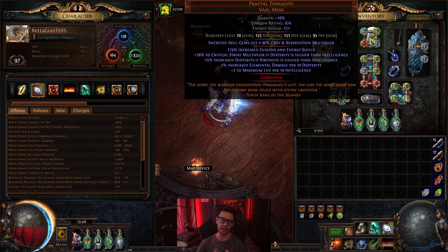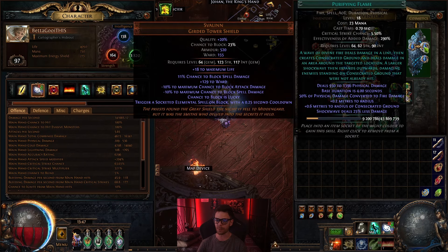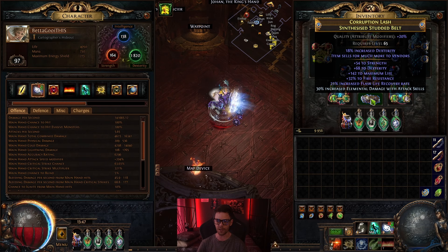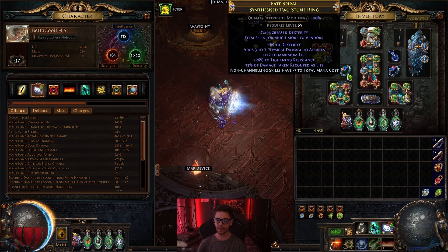For your helmet, you need a Fractal Thoughts with socketed skill gems having 90% cost and reservation multiplier so you can fit your auras. The shield remains exactly the same with the same supports. For the amulet, I re-rolled it for all attributes to meet attribute requirements and crafted on some life. I also got some strength on the belt, re-rolled for a decent life roll with a little resistance, and crafted on increased elemental damage with attack skills.